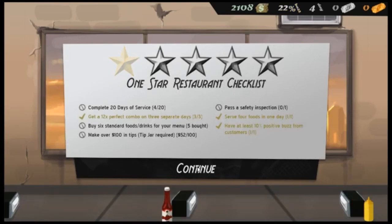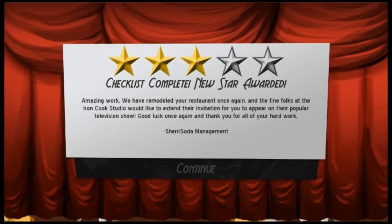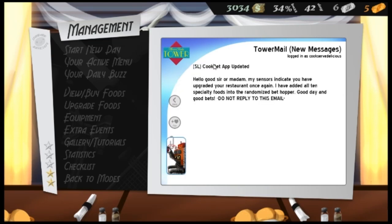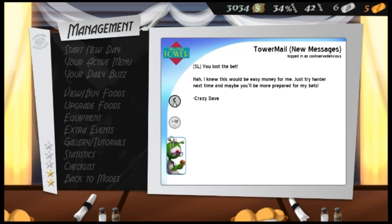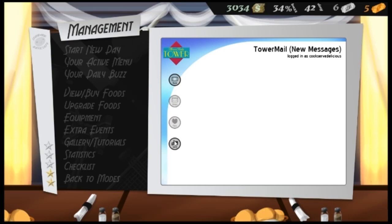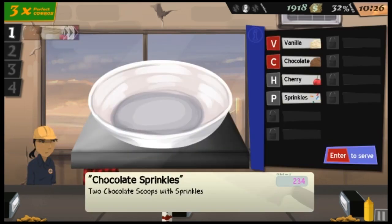As you play through the game, you'll have to complete certain objectives to raise your restaurant's star level. They're mostly simple things that can be accomplished just by playing normally. A little bit into it, you'll start getting bet challenges from a robot and some alien thing. They'll mostly just be betting money over how many perfect orders you can get in a row, or how much money you can earn in a day — things like that. But you have to take it seriously sometimes too.